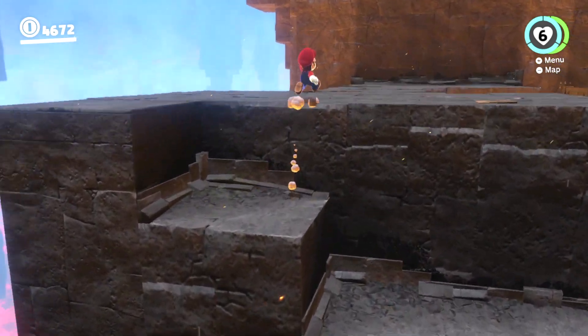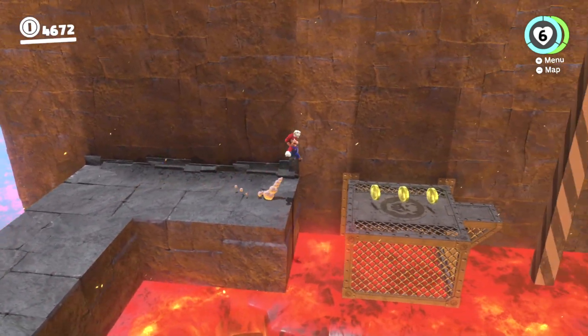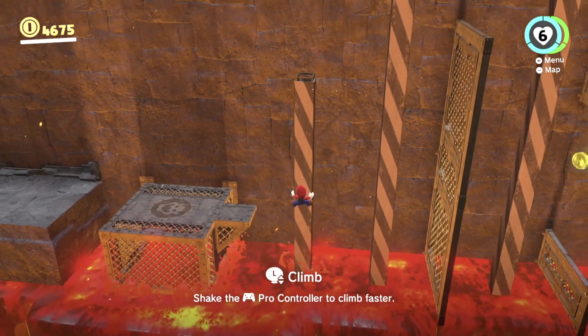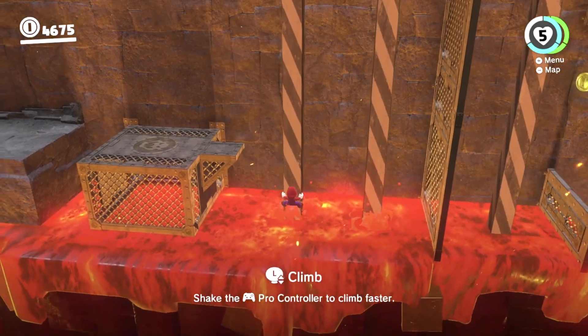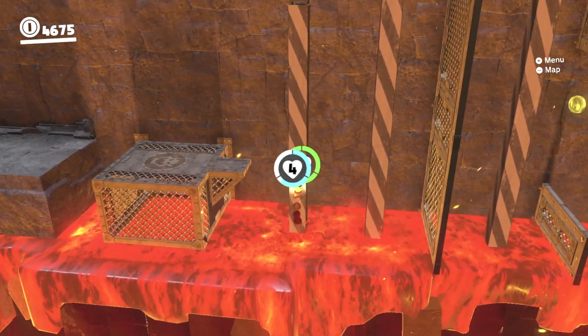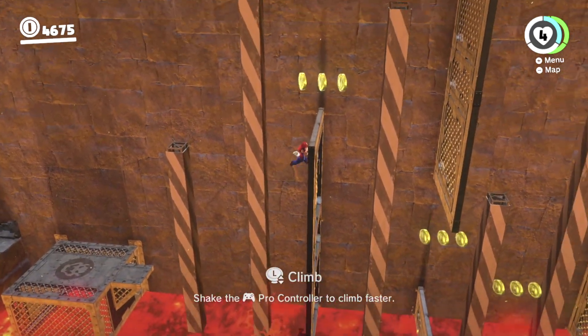So if you're in need of a life-up heart, you can get one at any Crazy Cap shop with the person that takes coins. Oh no, I thought this was going to be a little somewhat easy.